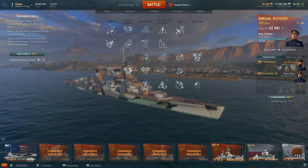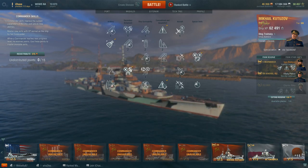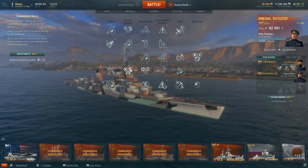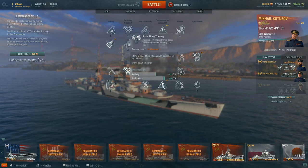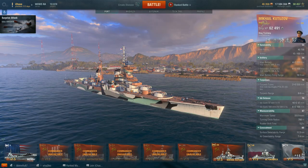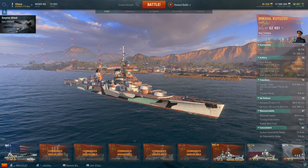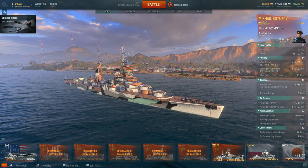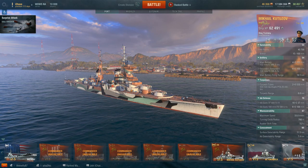An alternative build goes with Situational Awareness on the first row, Expert Marksman on the second, Superintendent on the third, Advanced Firing Training on the fourth, then sacrifices Concealment Expert on the fifth row, instead putting those five points into Demolition Expert and Basic Firing Training. This alternative gives you a better chance of setting fires and shoots a little faster. It really depends on whether you prefer the ability to blink out and fall back, or the extra fire-setting chances.